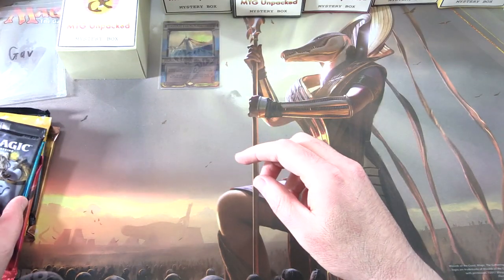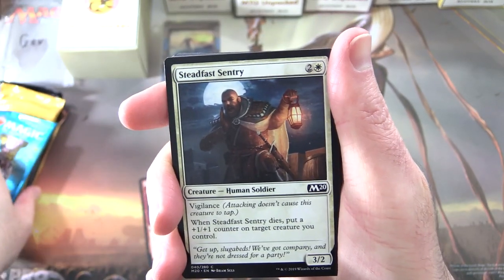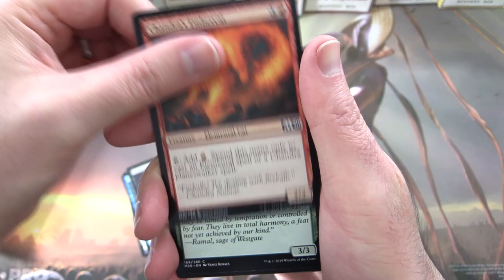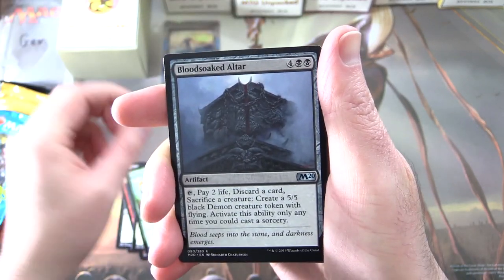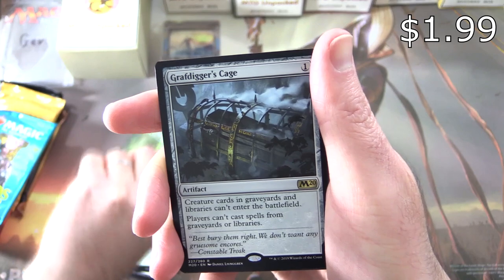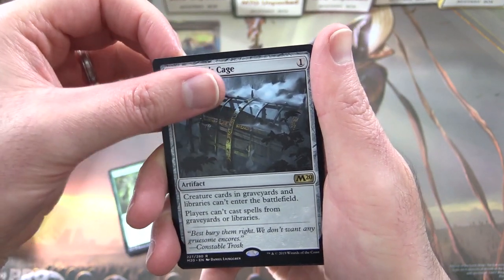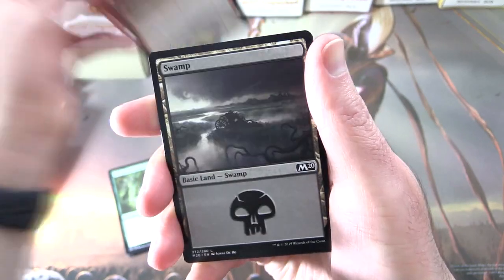Patrons get the rares, mythics, foils, and anything over a buck. We start off with Core 2020: Infuriate, Steadfast Sentry, Frilled Sea Serpent, Thicket Crasher, Blood Burglar, Chandra's Ember Cat, Centaur Courser, Prismite, Pacifism, Thrashing Brontodon, Blood-Soaked Altar, Overgrowth Elemental. The rare is Graf Digger's Cage — an artifact for one. Creature cards in graveyards and libraries can't enter the battlefield, and players can't cast spells from graveyards or libraries. And a foil Scorch Spitter. Nice swamp and treasure token.